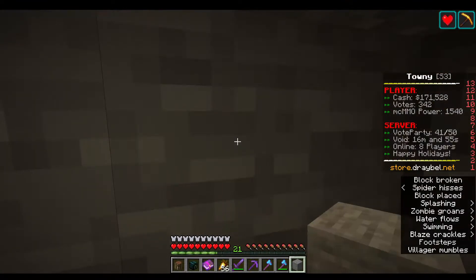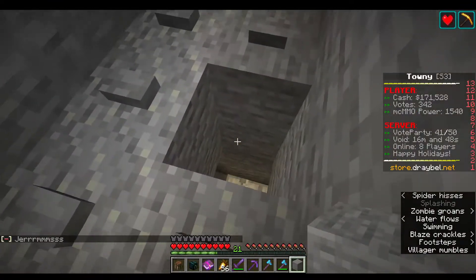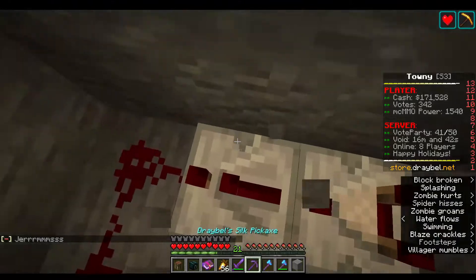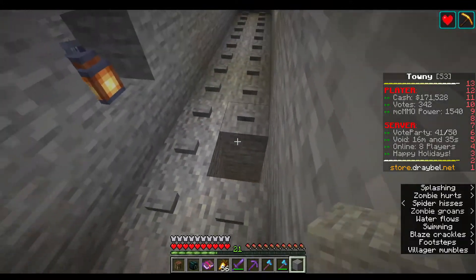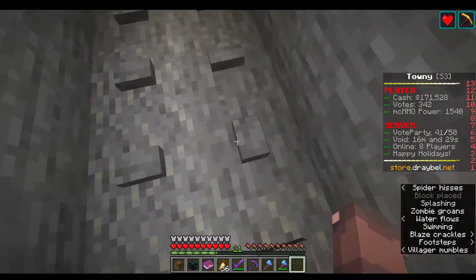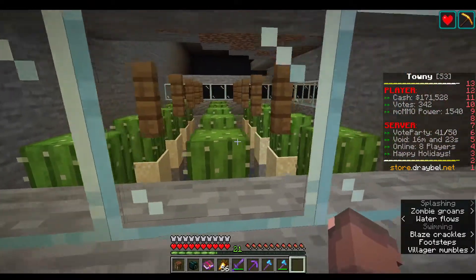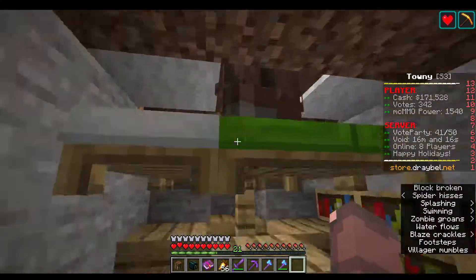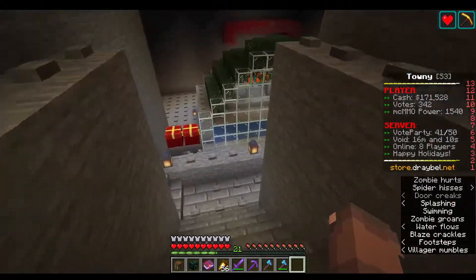Patching that back up. Somehow I'm missing a block. I've put buttons everywhere to make it spawn-proof, and I have a cactus farm here. Here there's also a lot of villagers just piling up. I don't see any villagers, but they're on the beds, of course.